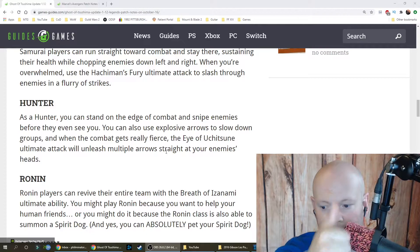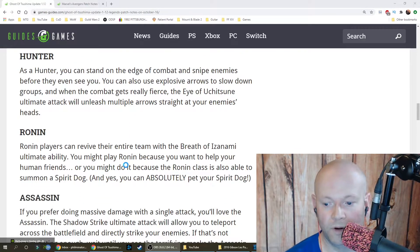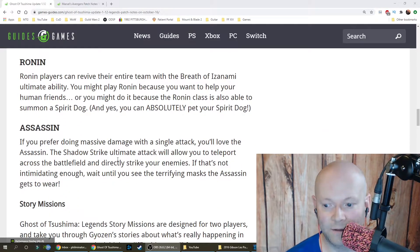The Ronin class can revive their entire team with the Breath of Izanami ultimate ability. You might play Ronin to help your teammates, or simply because the Ronin class can summon a spirit dog — and yes, you can absolutely pet the spirit dog.